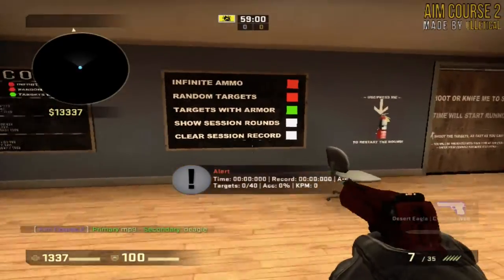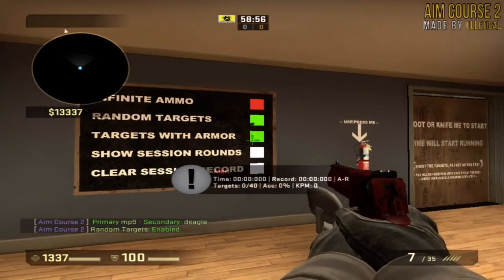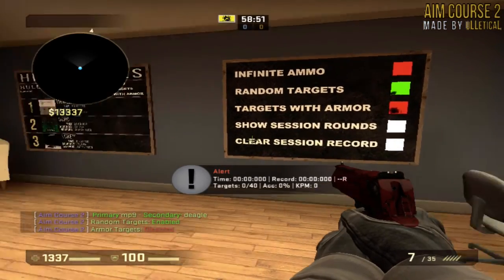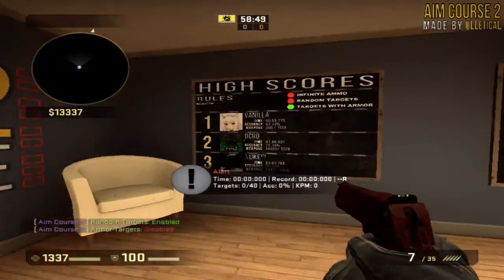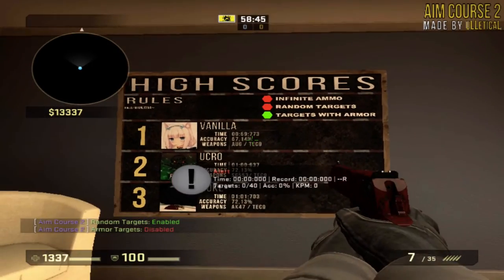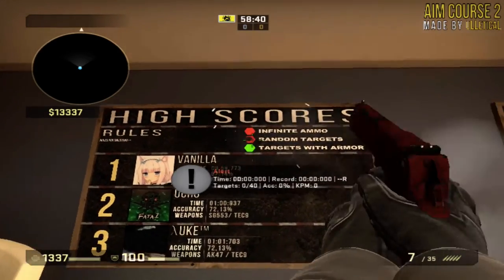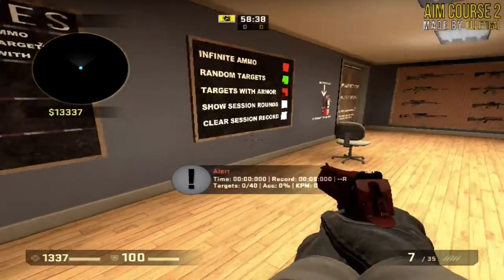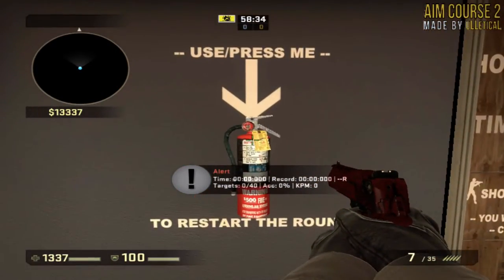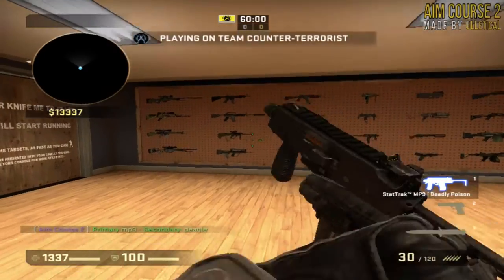This map is here to practice your aim with random targets. I usually keep armor on — it doesn't really matter. The record holder did it in 59 seconds with 773 random targets. To start, you just press E.